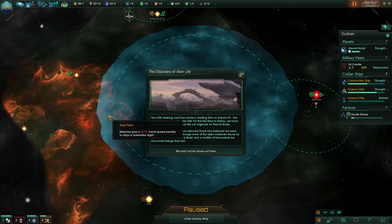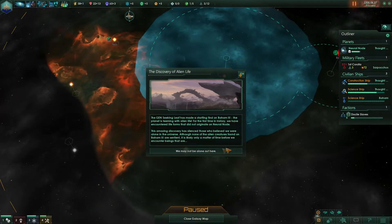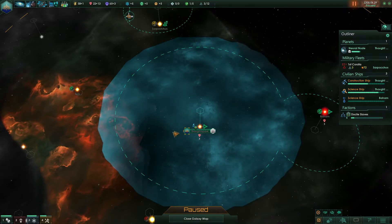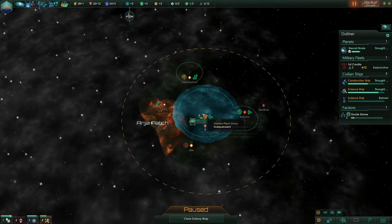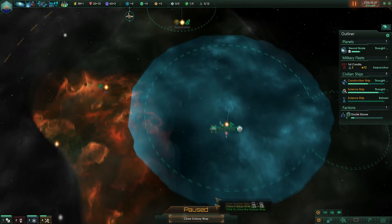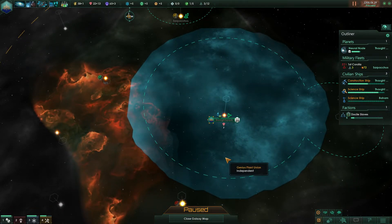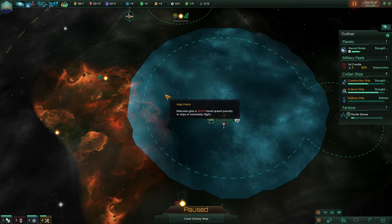Now, to tagging anomalies — this is how anomalies work in competition with other empires. You can see here we have our area. You can block this area by closing borders to other empires; otherwise they can fly in and tag your anomalies before you.